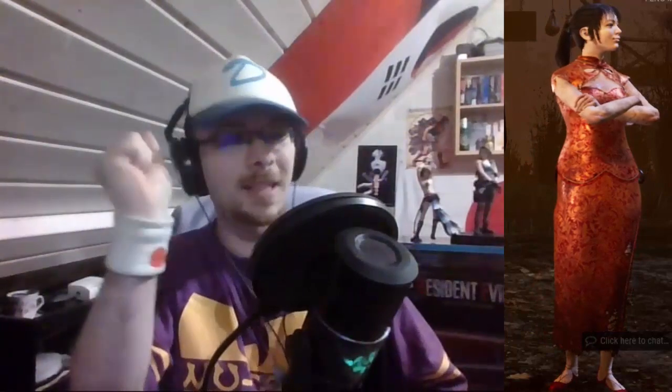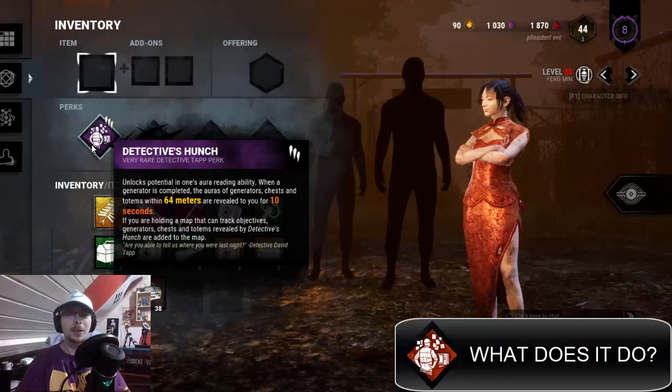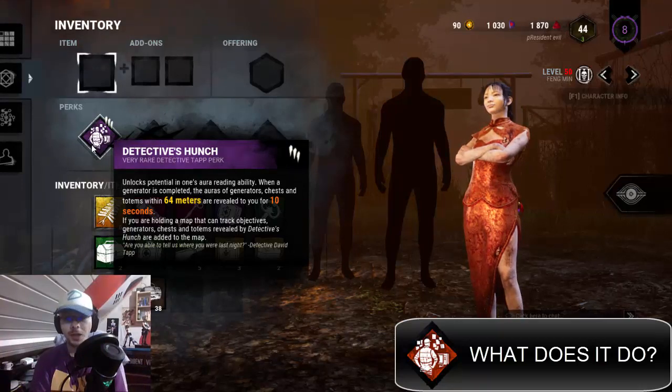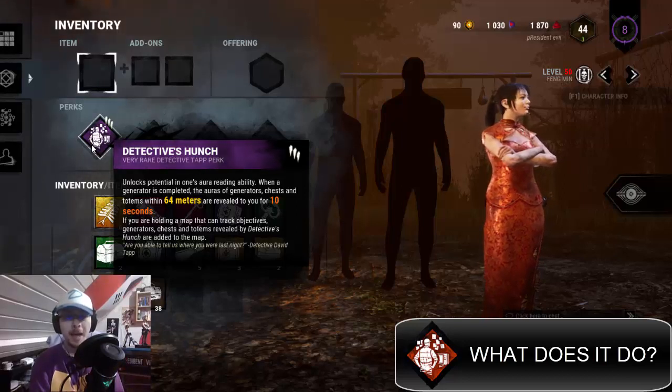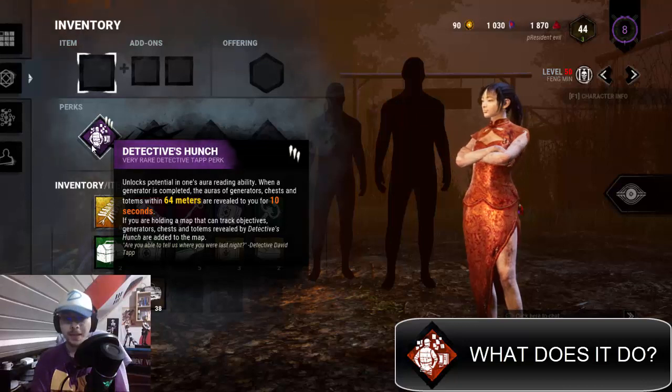So, Detective's Hunch — what does it do? Pretty damn easy to explain. It unlocks potential in one's aura reading ability. When a generator is completed, the auras of generators, chests, and totems within 64 meters are revealed to you for 10 seconds. If you are holding a map that can track objectives, generators, chests, and totems revealed by Detective's Hunch are added to the map.